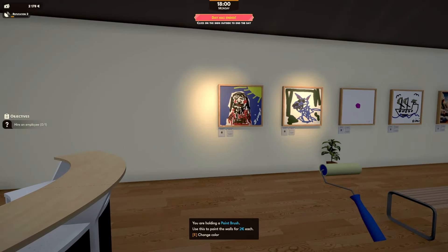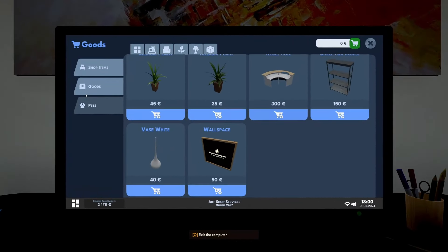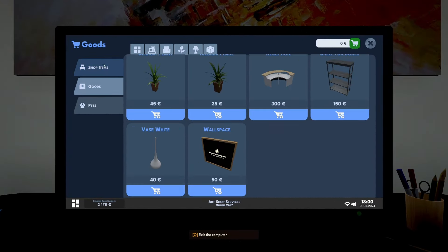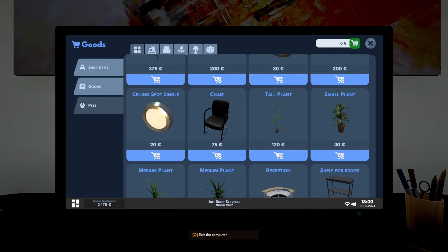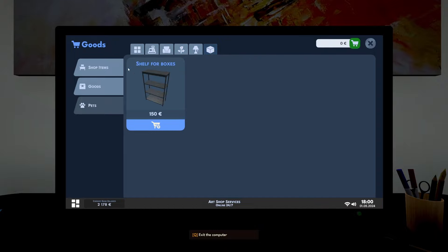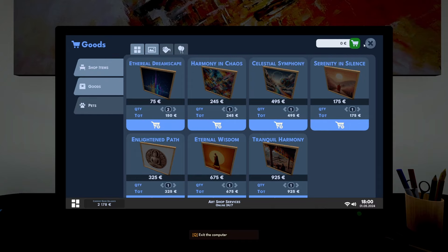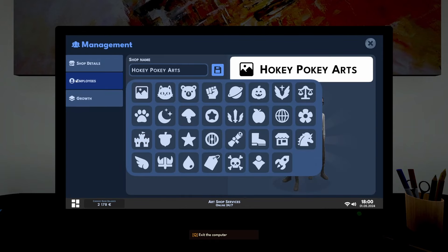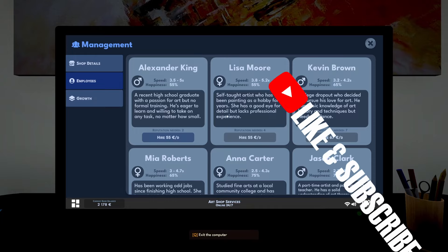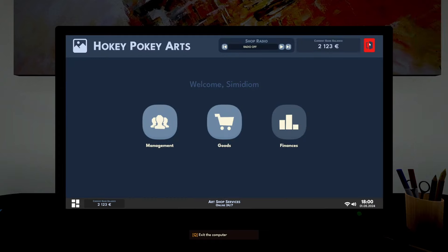Hire an employee - oh, we get to hire an employee now. Like that idea. Let's hire an employee. Employees - where were the employees? I can't remember. Management - employees. Alexander King, recent high school graduate with a passion for art but no formal training. Self-taught artist. Oh, we've got to hire him. Damn it. Okay, you hired your first employee. I did.